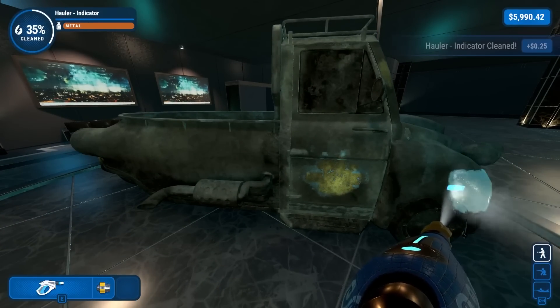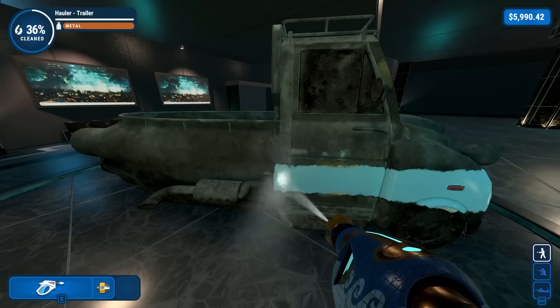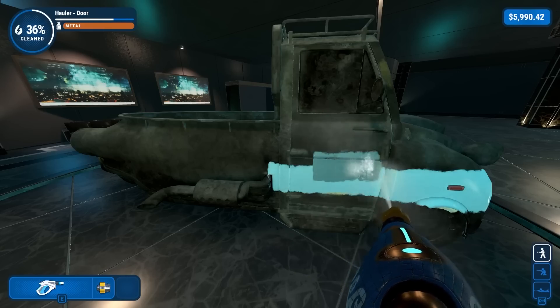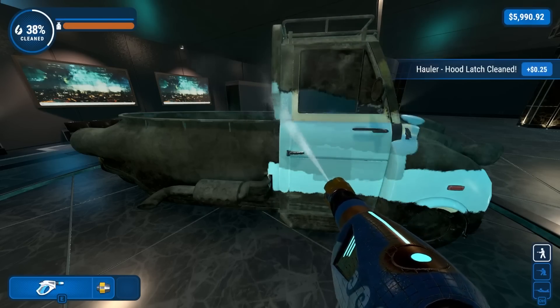And go for the satisfying first sweep. Look at that. I thought that was a logo - what the hell is that? Grime and dust. Wait, paint flakes? Paint flakes. So this used to be gold? I don't think we've ever seen paint flakes in this game. So that's exciting, I guess.